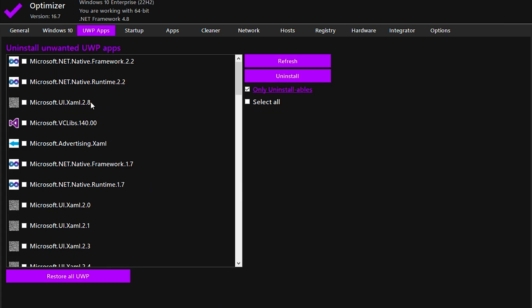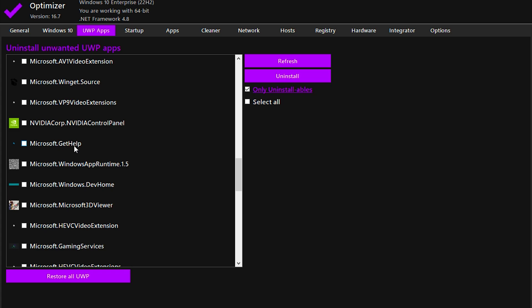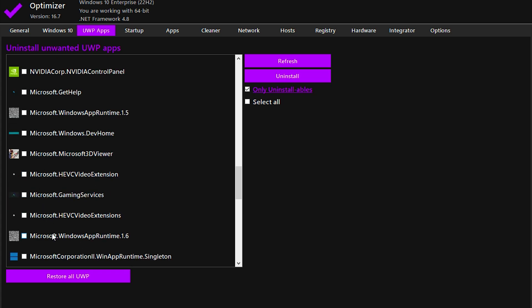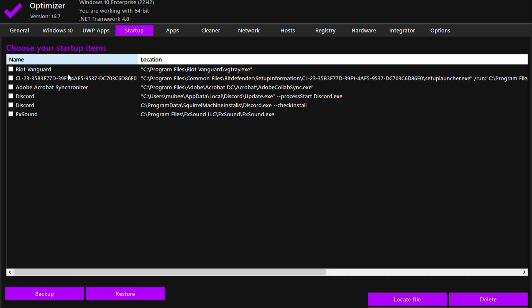For UWP apps, these are pre-installed apps on your PC. Uninstall any unnecessary ones, like Bing Weather, Spotify, Skype, Microsoft Maps, Windows Alarms, OneNote, Groove Music, and Mixed Reality Portal. You can always restore them later, but removing unused apps helps streamline performance. Next, open the Startup tab and remove unwanted startup programs. For example, disable Adobe Services and Google Chrome Updates, but keep essential gaming components like Riot Vanguard for Valorant. Once you've selected them, hit Delete to prevent them from launching at startup.